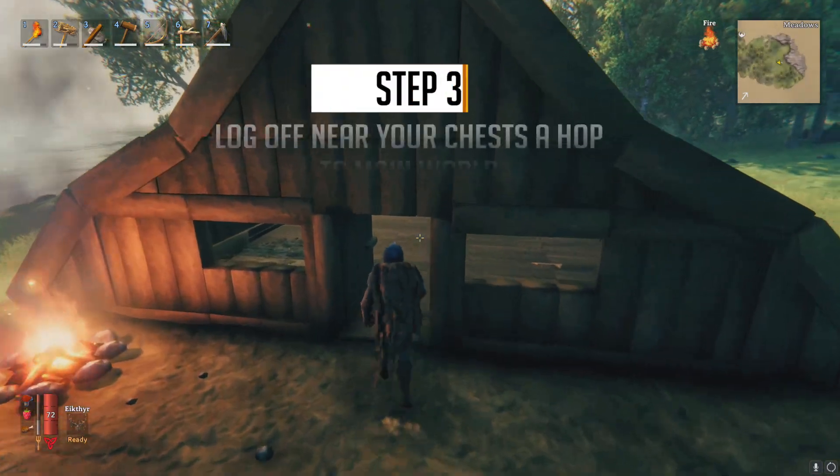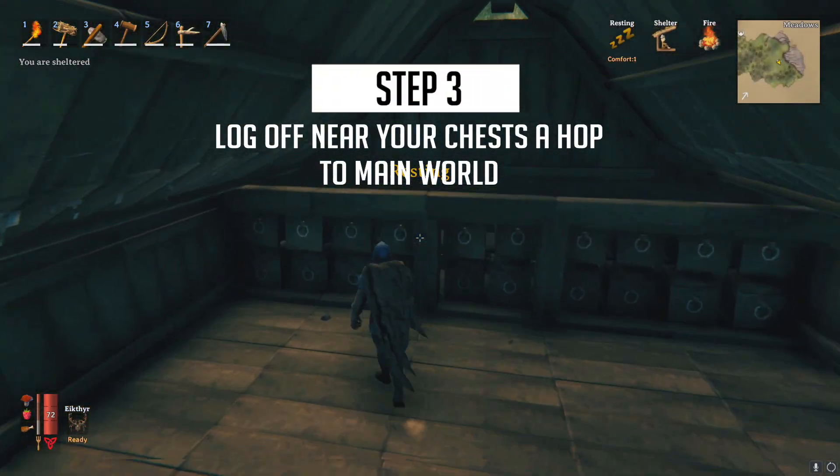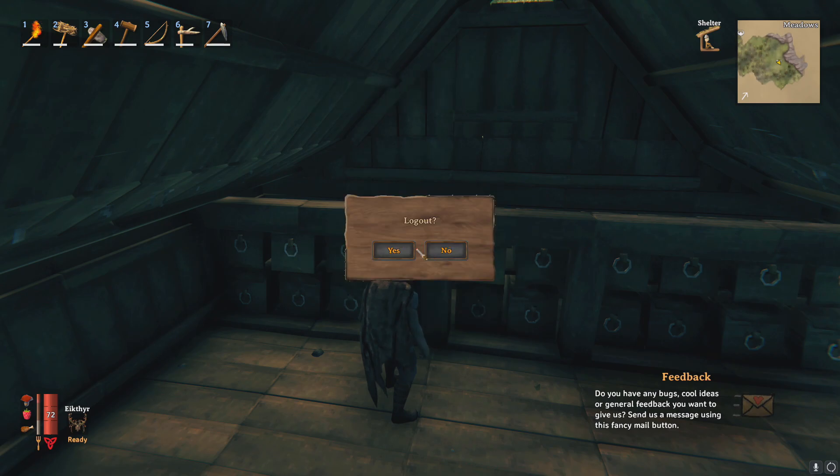So with your warehouse built, log off next to your chests and switch back over to your main world. If you wanted to know the basic concept of the warehouse world then you can skip forward to step six,